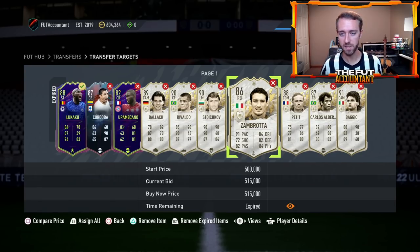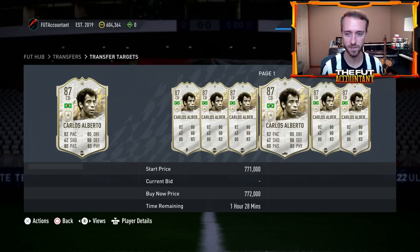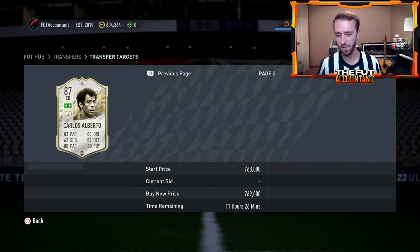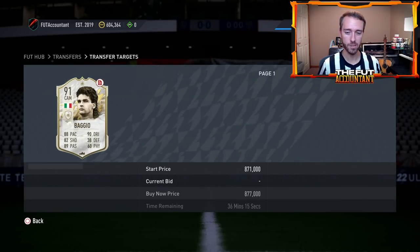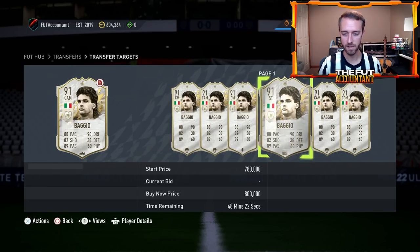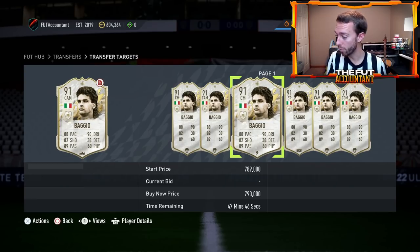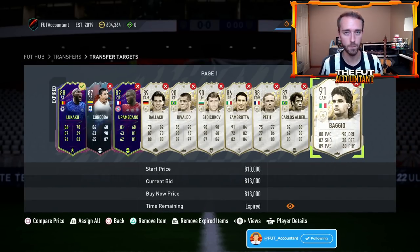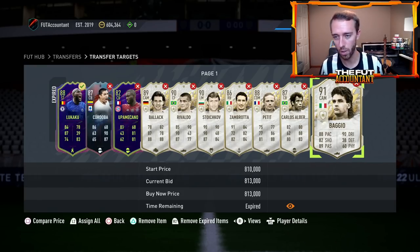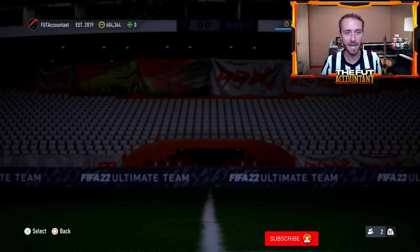A lot of these icons are more rare than usual right now. Usually Carlos Alberto has about 10 to 15 cards on the market, and right now he only has like nine. At nighttime icons get rare, which usually means their prices go up. Like right now with Baggio being kind of cheap, I see a lot of overnights at about 840. There's a 790, an 800, and an open bid at 778. If one of these doesn't sell and the guy relists at like 775, I would probably buy that because I'd be able to sell for like 840 in the next few hours.